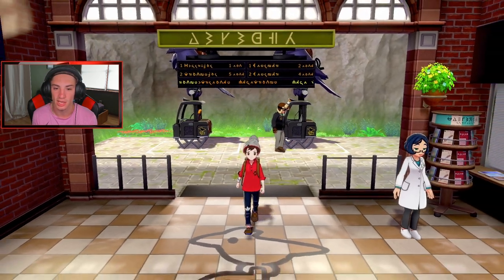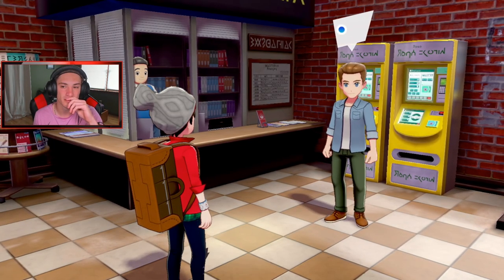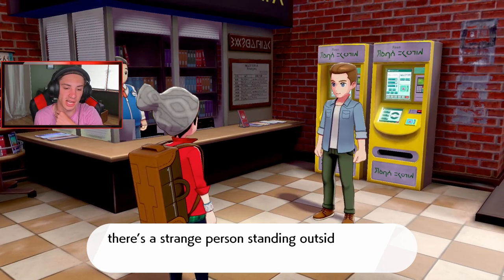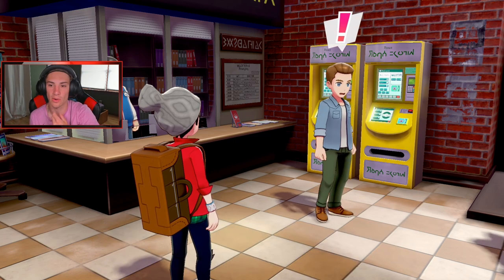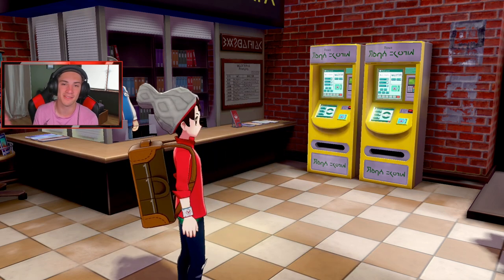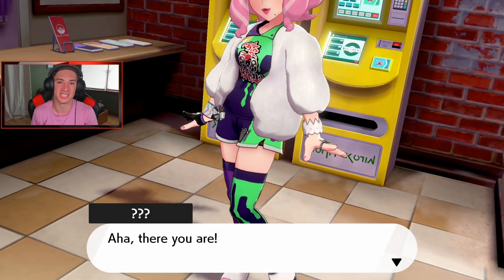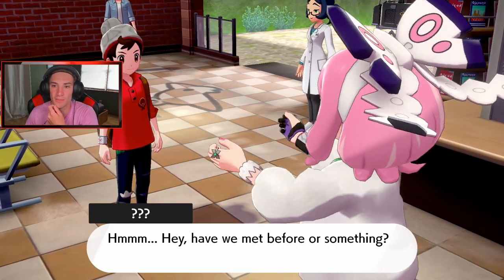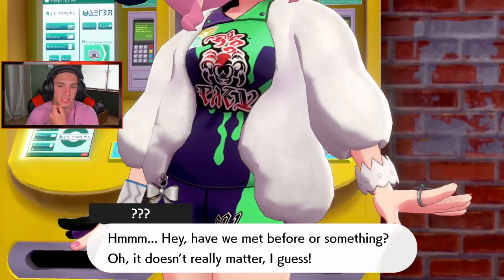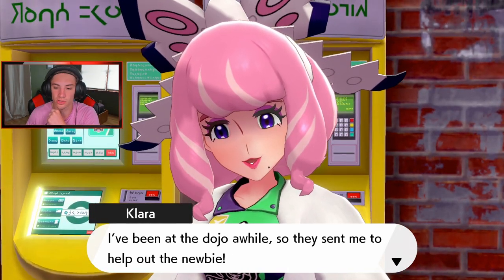I head out of the station and there's a strange person standing outside. It's Clara! She says she's been at the dojo a while and they sent her here to help out the newbie. Apparently we're supposed to join the master dojo. I recognize her as the person from the Galarian Slowpoke reveal — I believe she's like a gym leader around here.